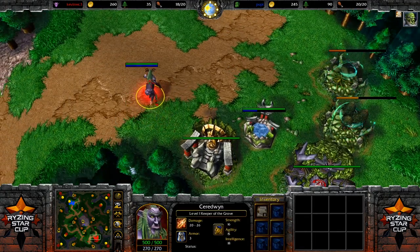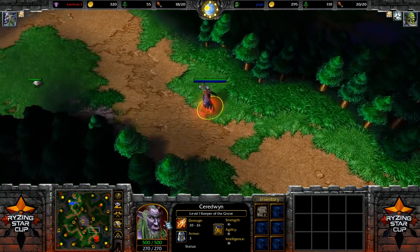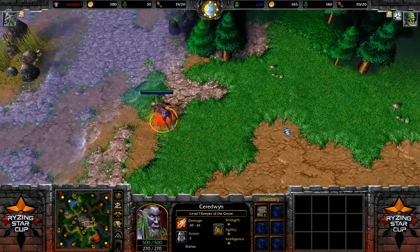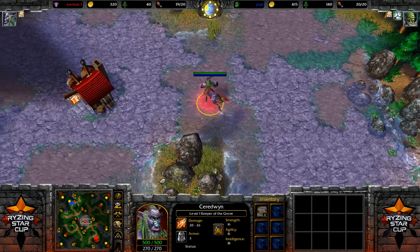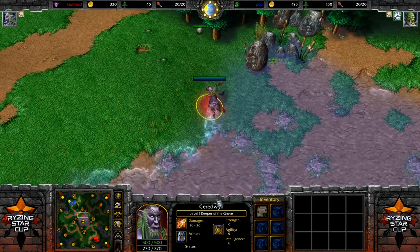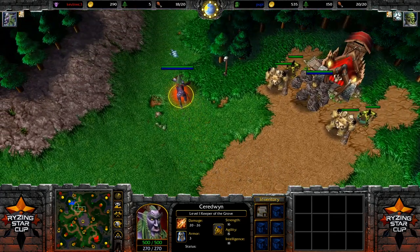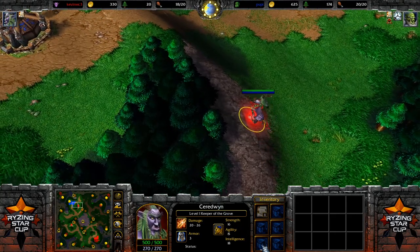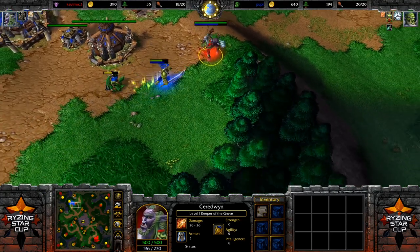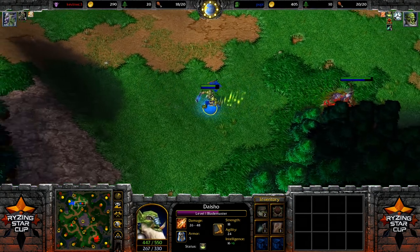If you have a level 1 hero and go up to a Granite Golem on level 9, that Golem is going to destroy you very quickly. So normally at the beginning of the game, if you're trying to level your hero, you focus on smaller camps. On the minimap, the different circles indicate different strength camps — orange, red, and green. The Blademaster has already crept one camp and has a bit more experience than the Night Elf's first hero. The Blademaster traditionally is a hero that also allows you to be a bit more aggressive at the beginning.